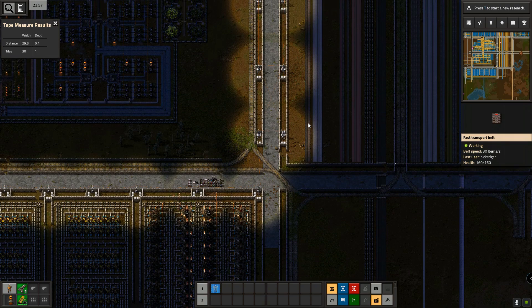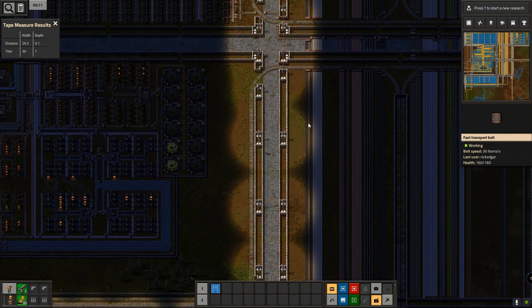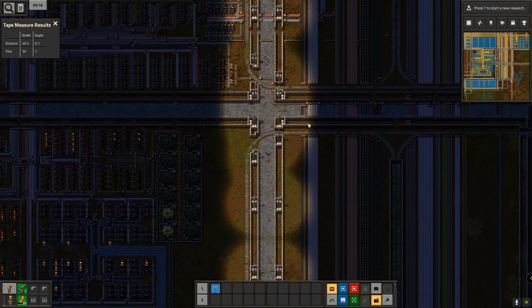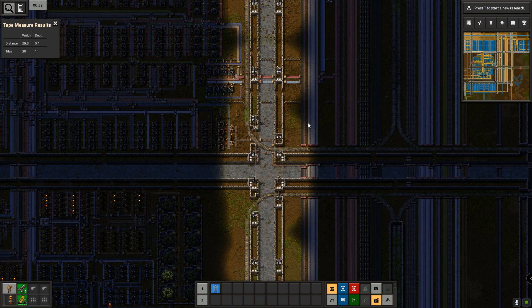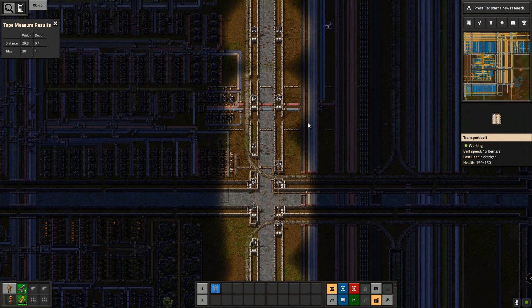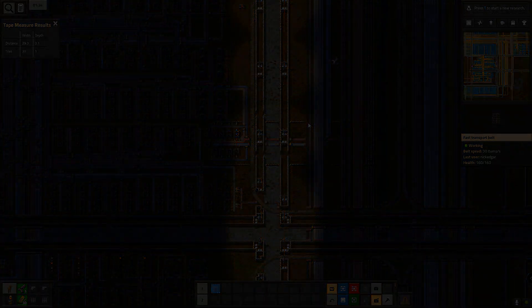First things up though: gases. I need hydrogen, oxygen, nitrogen, hydrogen chloride, ammonia, chlorine — all of that stuff. I can now research it, and that's what I'm going to be getting on with. Unfortunately for this episode that stuff will have to come in the next one. I hope it's been interesting, I hope it's been entertaining. Till next time, thank you.